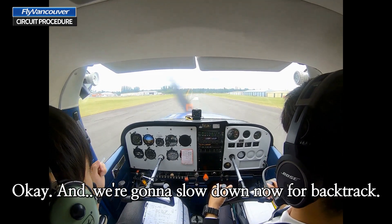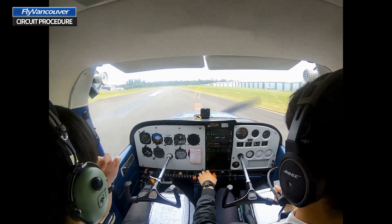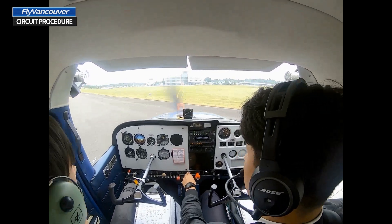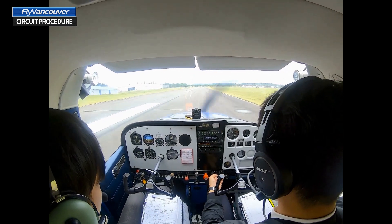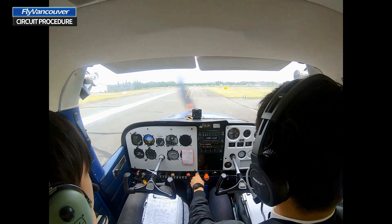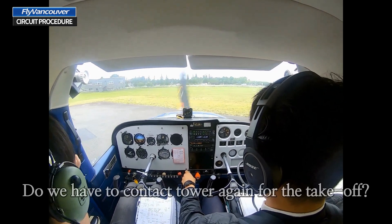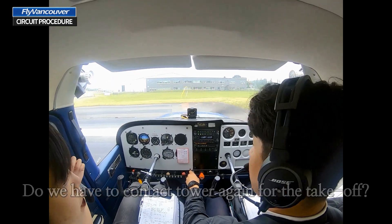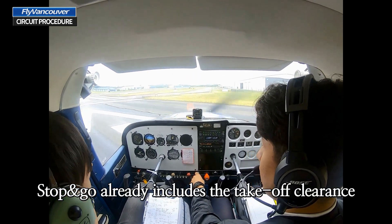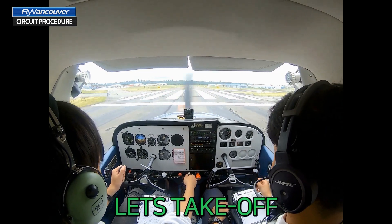Okay, and we're going to slow down now for the backtrack. Do we have to contact tower again for the takeoff? No, stop and go already includes a takeoff clearance. Okay. So you have control — okay, let's take off.